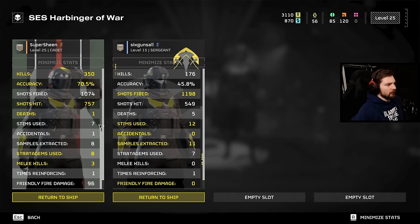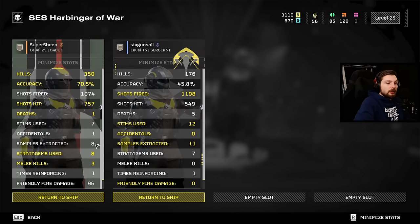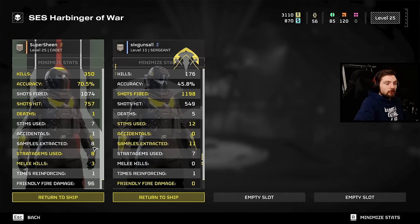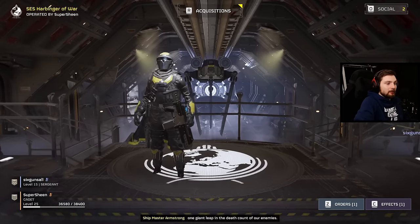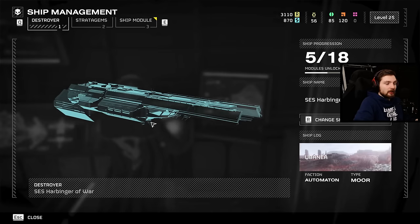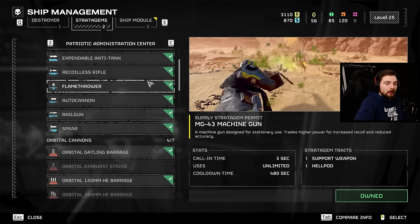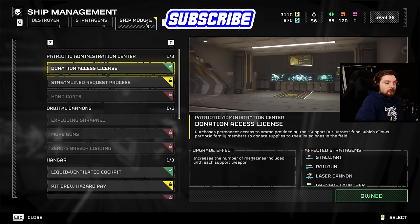Ultimately I ended up with about 350 kills, 70% accuracy — pretty good for a shotgun — eight stratagems used, and three melee kills. There we have a duo run with the loadout that uses the Shield Generator. I think it's a fantastic item and pretty much everyone's going to be using this at some point. It's very very good at keeping you protected, giving you the chance you need to kill some of the harder stuff, and it's just fun to use as well.